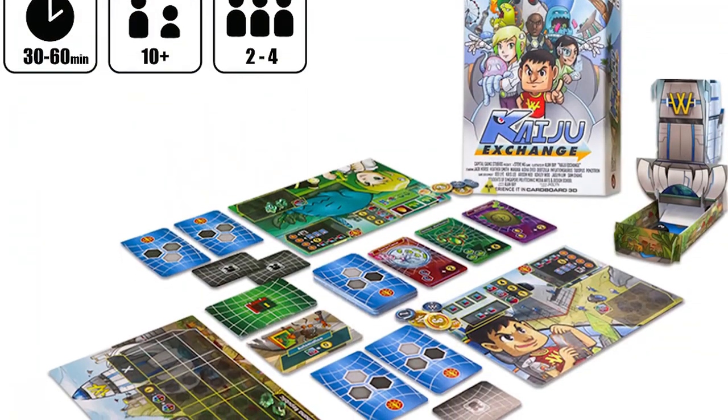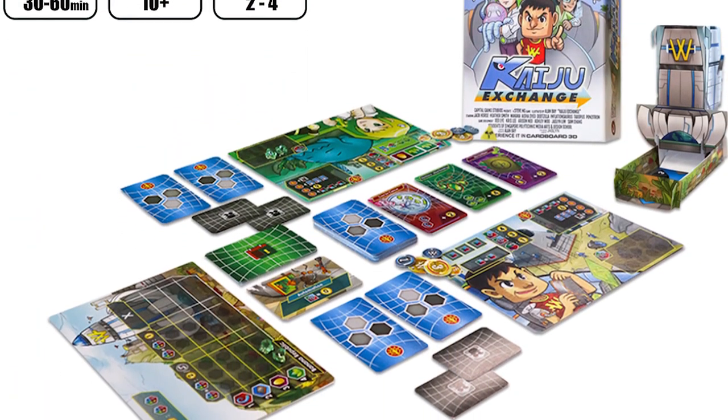From the creators of Cryptocurrency and Debtzilla comes Capital Game Studio's new creation: Kaiju Exchange, the sequel to Debtzilla, in which you are going to be exchanging monster parts. You guys remember that movie Pacific Rim, in which people were going around collecting the kaiju's body parts and then manufacturing them and utilizing them in a capitalistic way, selling those parts for luxurious means? Well, that is what this game is all about.